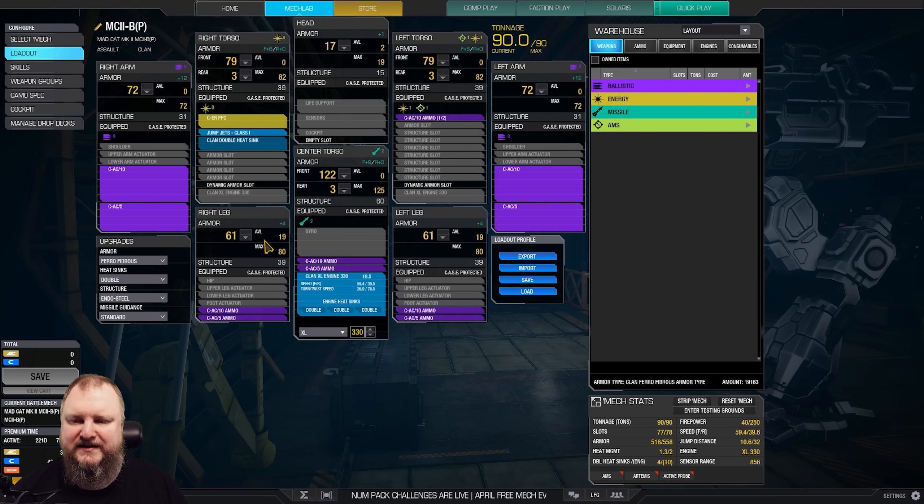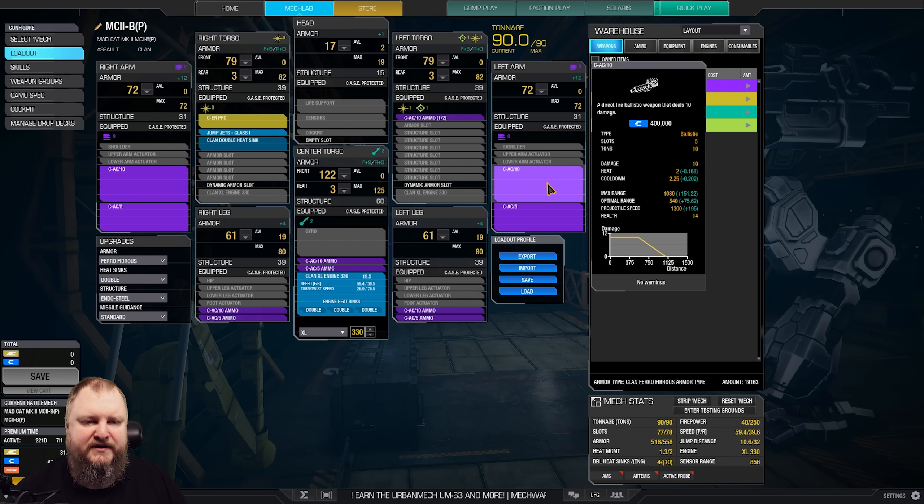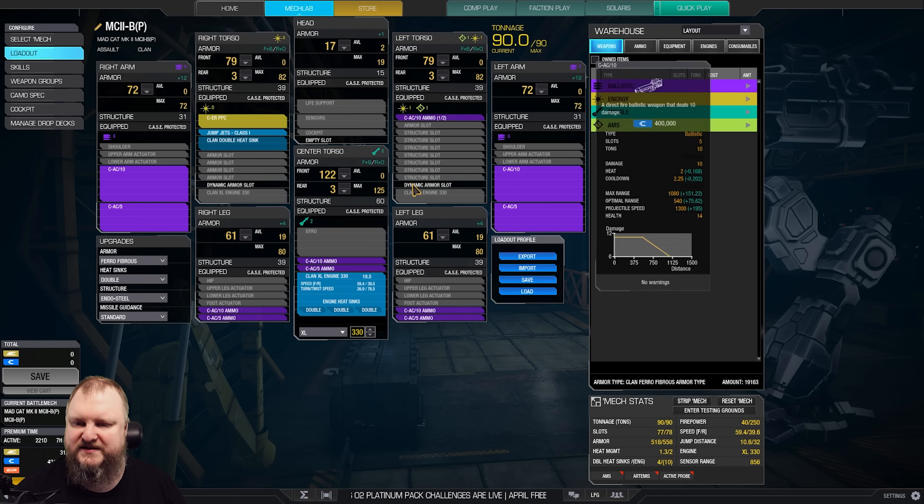We have a total of three and a half tons of AC-10 ammo and three tons of AC-5 ammo. In order to fit all of that, we're shaving the legs a tiny bit and the head a tiny bit. That's all we need for this build — pinpoint firepower at range, with the skill tree about 615 meters, 40 damage. Really, really nice. Speed almost 60 kph, and a little bit of jumpiness so you can get into positions people won't expect.